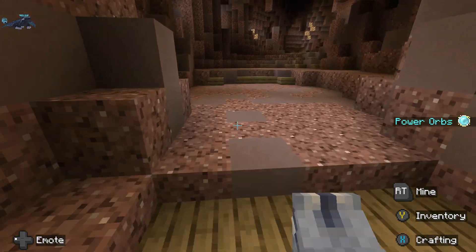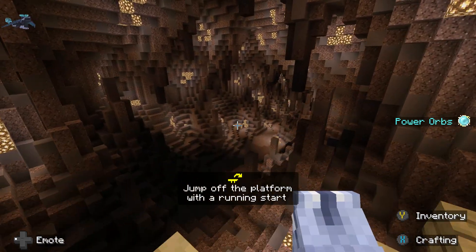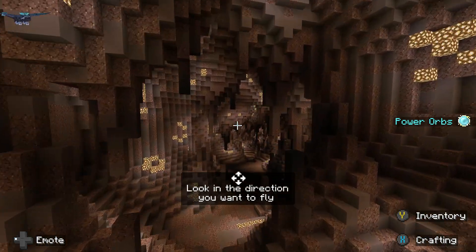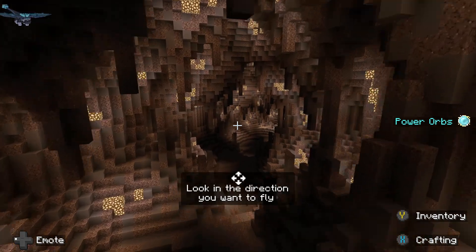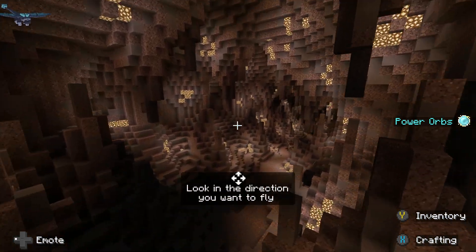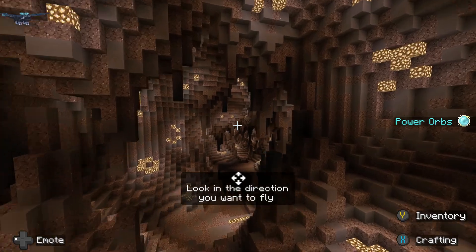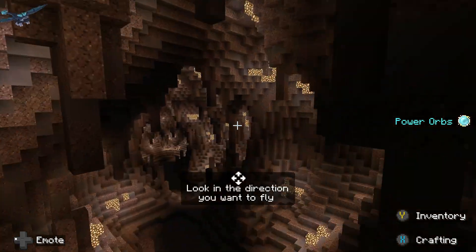So we are at the training caverns. This is basically just training. So, look in the direction you want to fly. It might seem hard at first, but when you get the hang of it, it becomes super easy to do. And this map becomes a lot of fun.